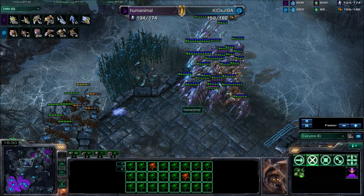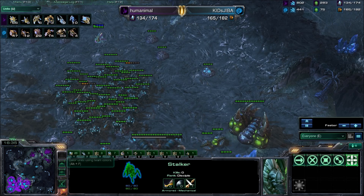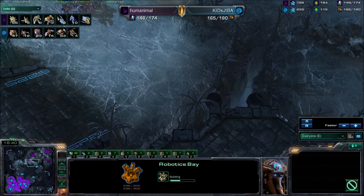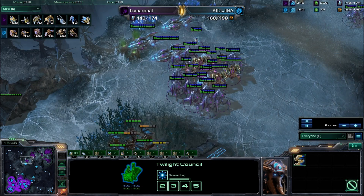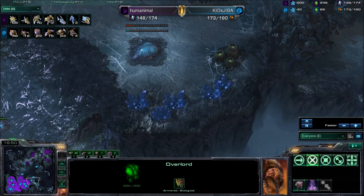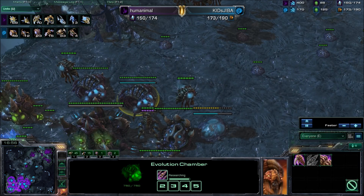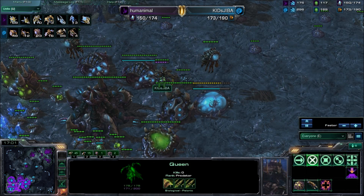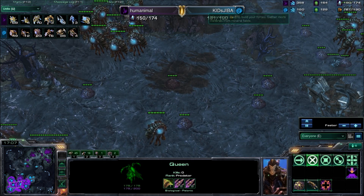Mutas do that instantly. However, these mutalisks are about to be intercepted by some stalkers. If those stalkers had blink they could have just blinked down and killed a bunch of mutas, but instead he chose to invest in extra gateways. He's getting his robo support bay, which is good, and he has his twilight council researching blink — good. Back at Kids Jiba's base, he has yet to spread his overlords and he's finally taking his fourth. Weapons attack level two is researched but carapace is not researching.